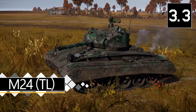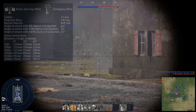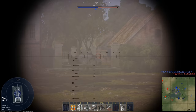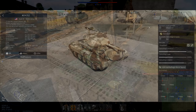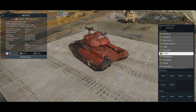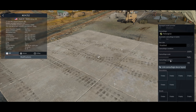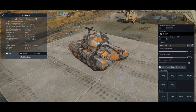First for our premium vehicles is an old event tank — the M24 TL, with TL standing for Thunder League, which was an esports event that started at the tail end of 2015. This is close to identical to the regular Chaffee. The only real difference is that this version comes with the T45 APCR round, which at this tier is a bit useless. The coolest thing about it is that it comes with all of the Thunder League team camos. Because this tank is explicitly linked to the Thunder League, I think it's very unlikely to see a return. Nothing to be upset about if you don't have it, as it is close to identical and offers nothing meaningful over the standard Chaffee.